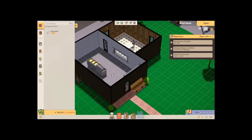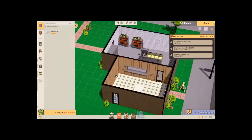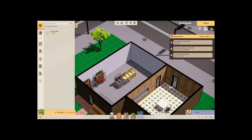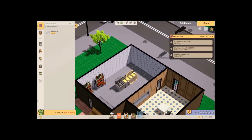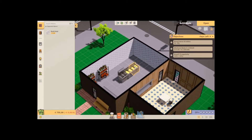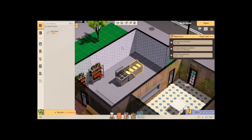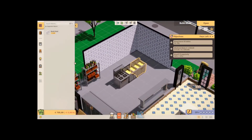Can we turn our view? Let me check - yeah, with E and Q, but that's better. I would also like to have a better view from the top, but it seems I cannot. I can only scroll closer - that's all I can do, okay.